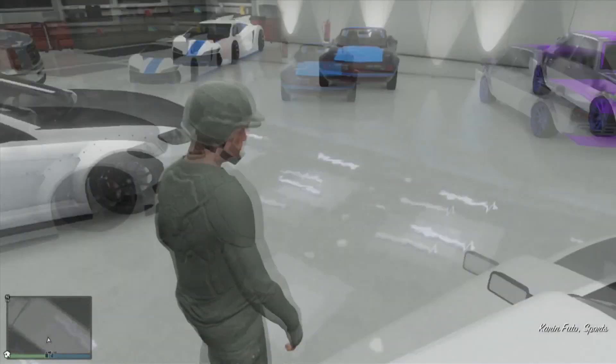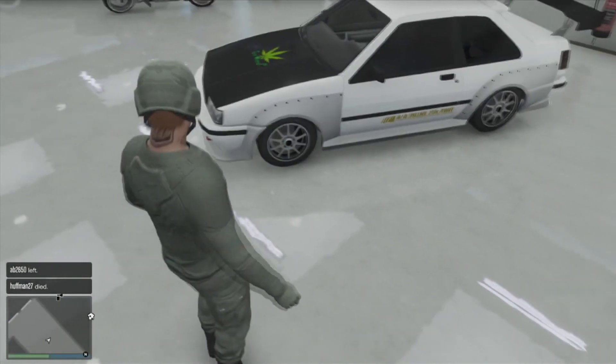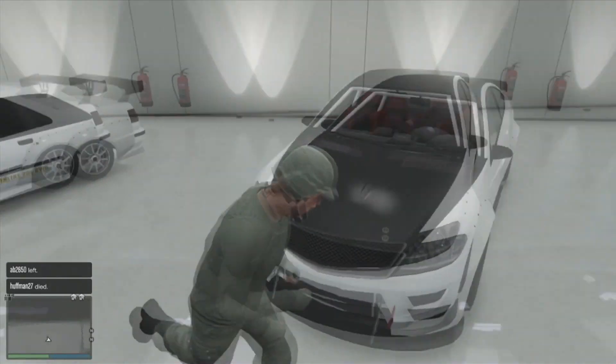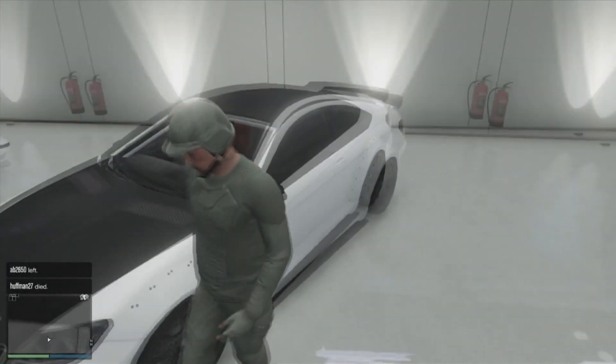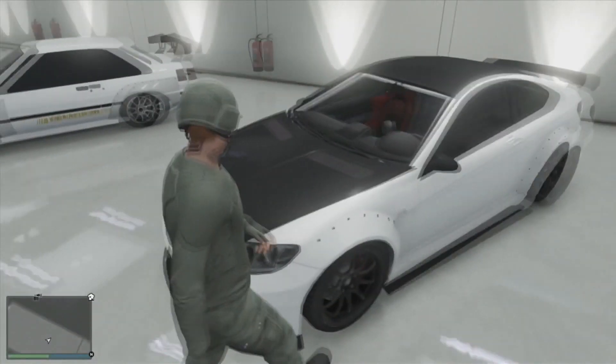This one's another JDM — it's the Toyota Corolla AE86, or the Karin Futo in this game. I have two drift cars. With the drift cars, you shoot the tires until they drop down twice and they slide a ton.